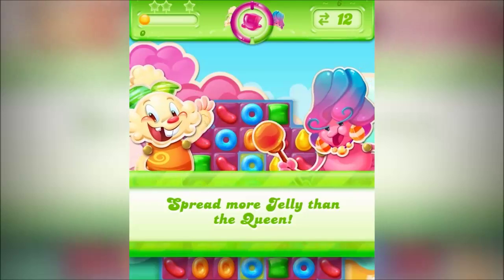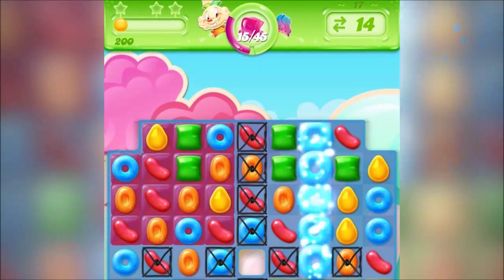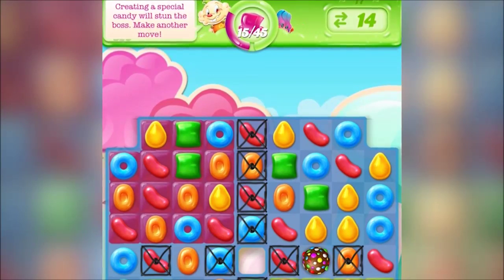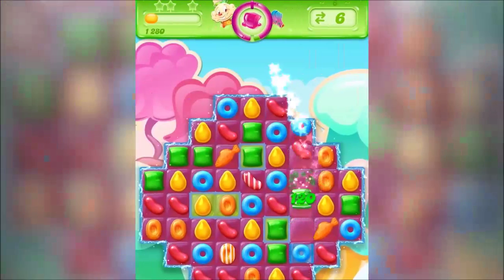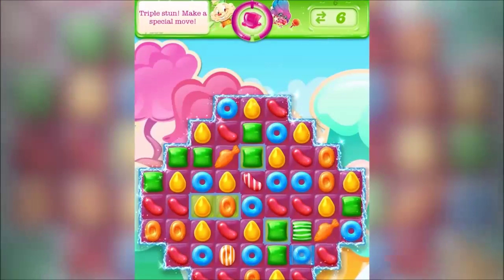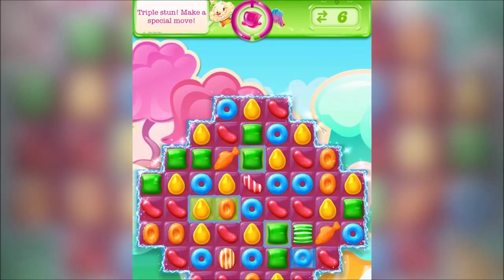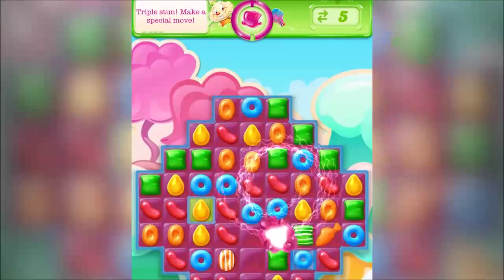Tip number one: taking on the boss. Creating special candies like Striped and Wrapped will stun the boss, which means that they will miss their next turn, which will give you a great advantage. When you manage to create three special candies in a row, the following move will be a special strike that will give you a huge advantage against the boss.